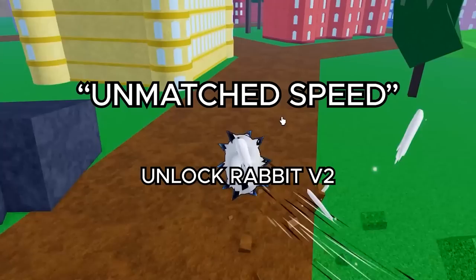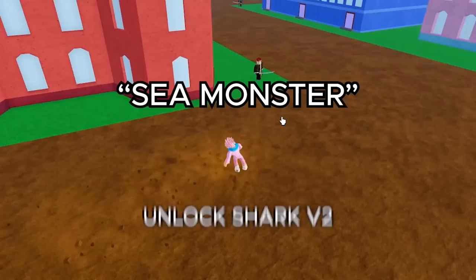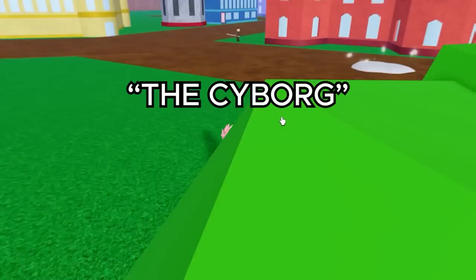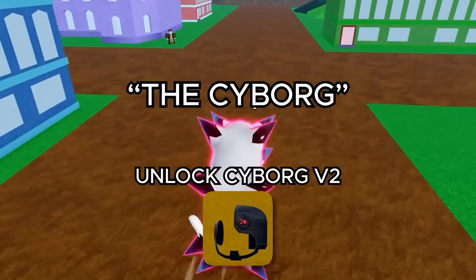Next up is the Sea Monster title, and you actually don't get this one by killing a sea monster — you get it by unlocking Shark V2. Next up we got Sacred Warrior, and you get this by unlocking Angel V2. Then we get the Ghoul, which you get by unlocking Ghoul V2. And then we got the Cyborg, which you also get by unlocking Cyborg V2.